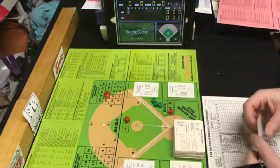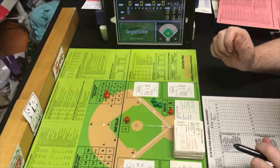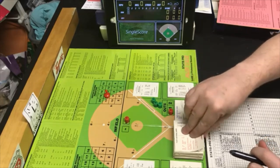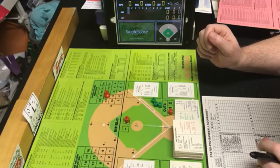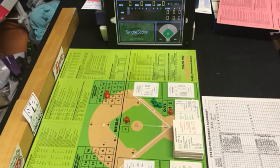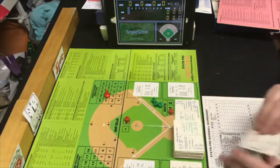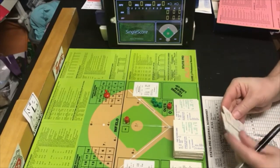Ron Guidry is on the mound and the first batter is Mitchell Page. The PB is a 7, which means it falls within Ron Guidry's card, so Guidry is in control. The random number is 34. We look at 34 on Guidry's card and that is a strikeout. Mitchell Page strikes out — one down. That was simple, thank you Mr. Guidry.